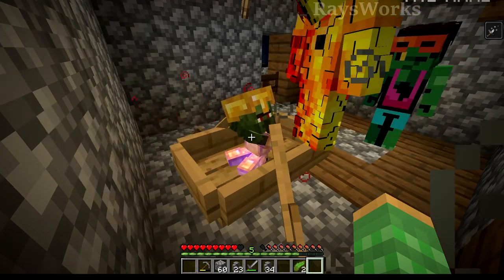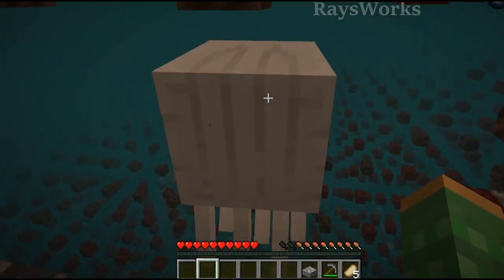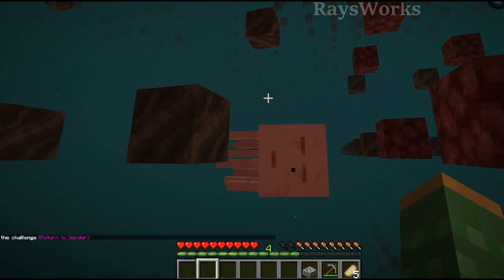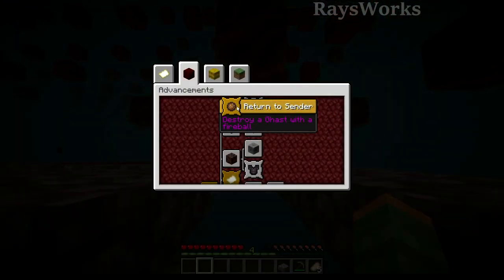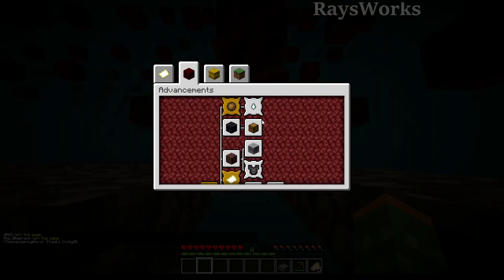While we wait, one of the supporters on the server came across a dripstone cave biome, so let's head out there. On the way, we get the Return to Sender advancement — destroy a ghast with a fireball. That's amazing, pretty high tier.